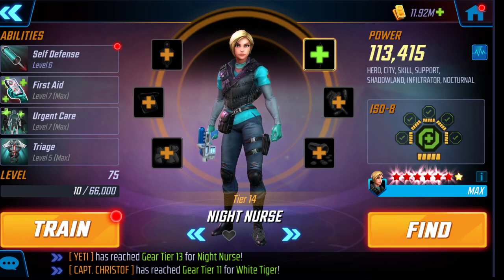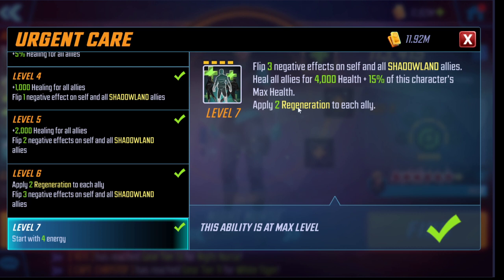Night Nurse has three abilities you'll pretty much have to T4. The first is her flip — it's absolutely necessary because it starts with zero energy without the T4, but once T4'd it starts ready to go. It flips three negative effects on self and all Shadowlands allies — kind of like a Thanos flip — then heals all allies for 15 percent of her max health and adds a couple of regen to each ally. It works even in the Doom raid on a mixed team, but flipping negatives in war is just devastating.